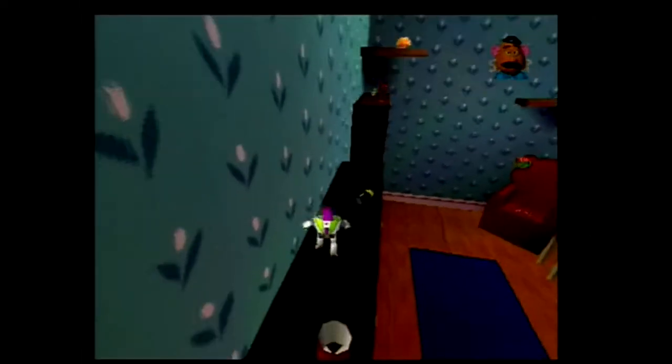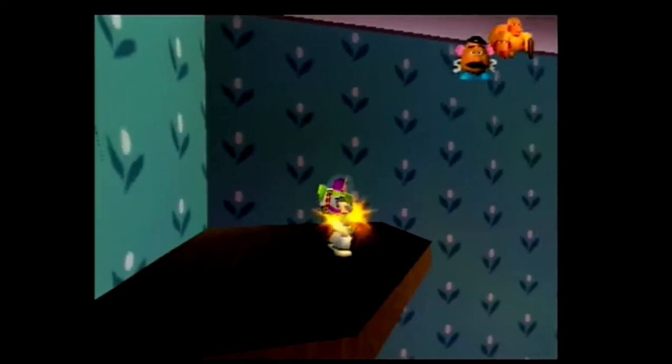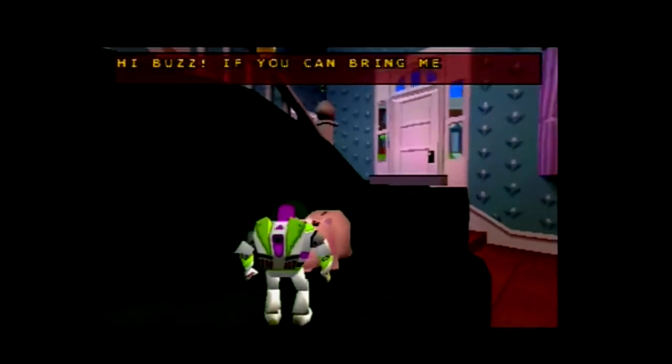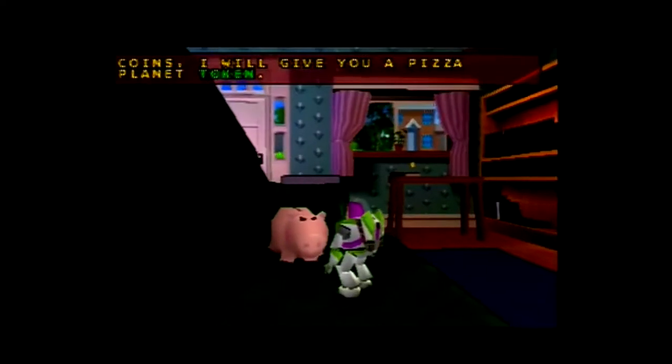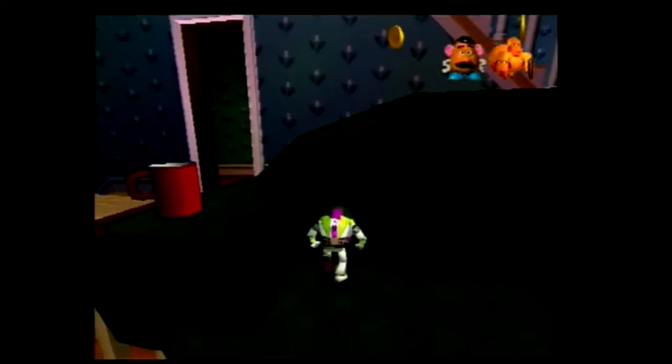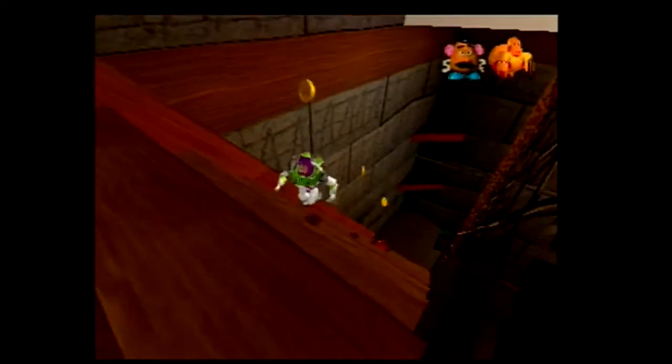I then go along the top of these shelves and find one of Bo Peep's missing sheep. On the settee is Ham, who'll trade me 50 coins to earn a Pizza Planet token. These tokens are the main collectible of the game — there are 5 in each level, one of them always being giving Ham 50 coins, and each future level needs a certain amount of tokens to unlock. Next I go down into the basement — there's raw sewage being pumped down here for some reason.